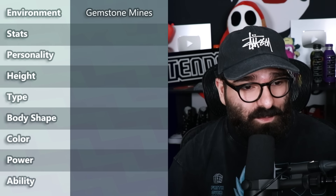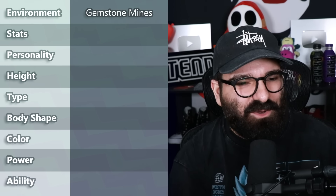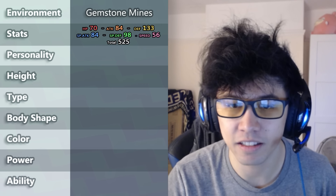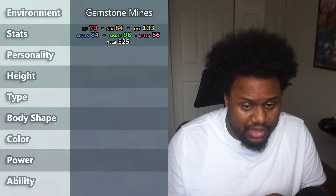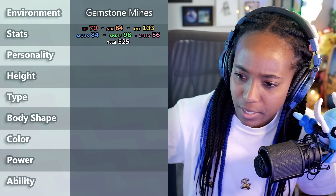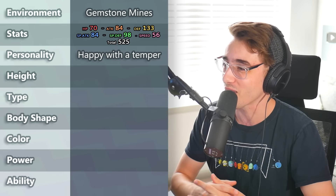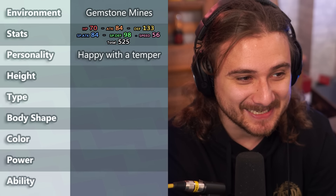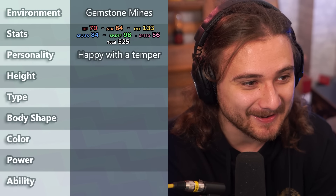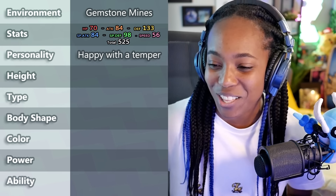Before revealing the final design, I showed the Pokétubers all the attributes to see their reaction to the same dilemma I had. For the environment, Bird Keeper Toby put this Pokémon in the gemstone mines — an awesome environment. Callum gave it stats like HP 70, Attack 84, Defense 133 — it's gonna be pretty beefy. Vinny said it's super happy and outgoing but could very easily lose its temper. One YouTuber joked he was describing himself. Sacred gave a height of 5'10", which gives Charizard vibes in terms of height.